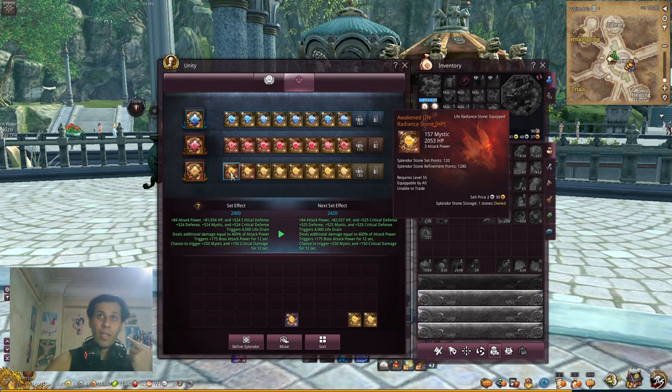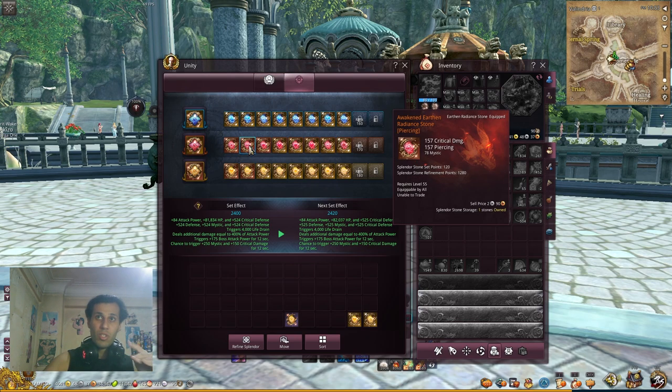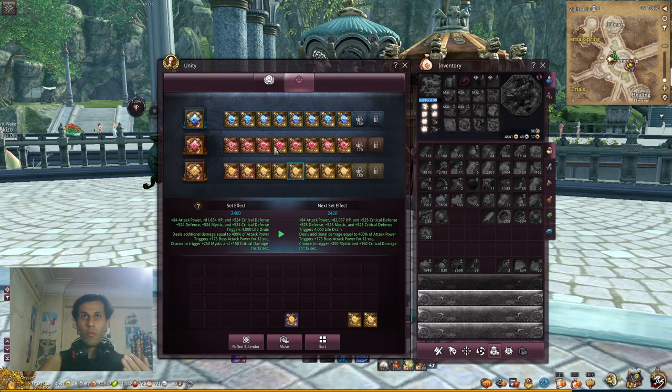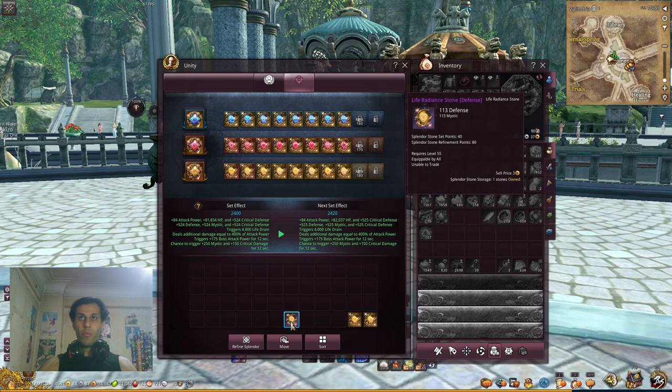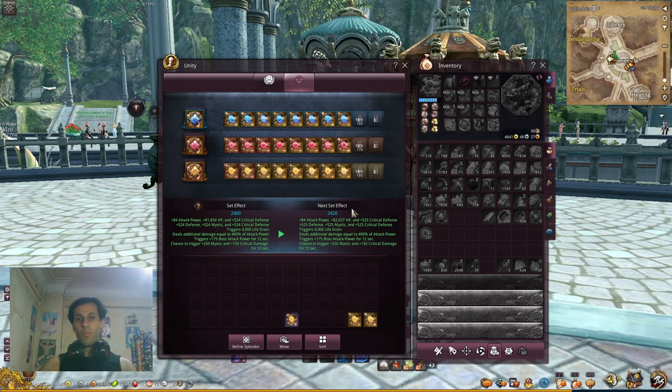Mistsplit will scale higher than other stats on yellow, as you can see. Awaken and above gives you more stats. Here I have three stats: mistsplit, HP, and attack power. Another example has mistsplit, percent, and attack power. For progression advice: if you have no unity stones, start with full blues, then upgrade to full purples, then full yellows, then go for full awaken, then aim for the highest tier.